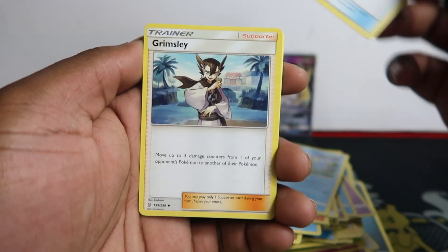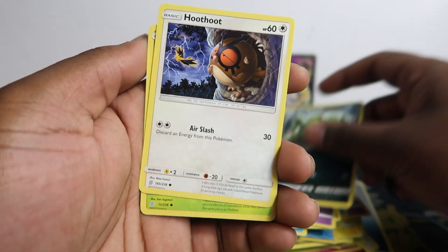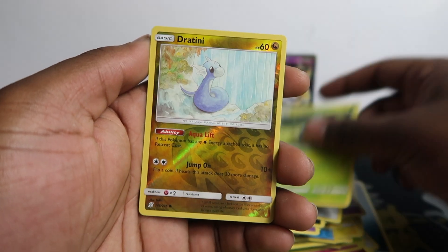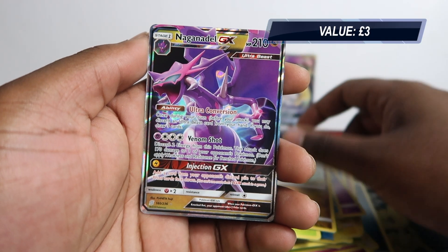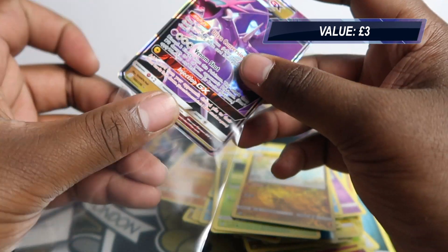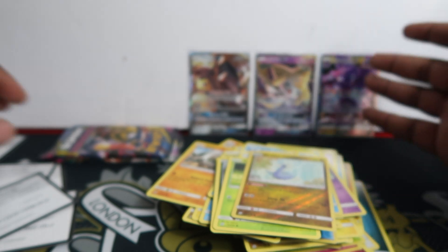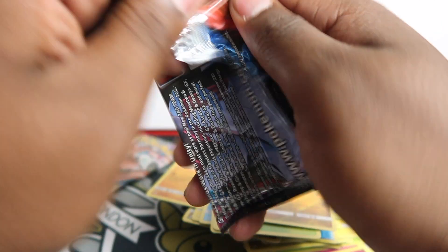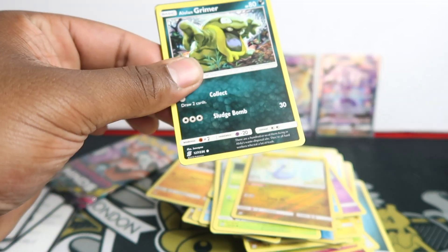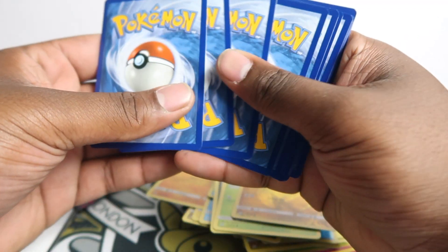Alright pack six — Lapras, Karate Belt, Grimsley, Murkrow, Exeggcute, Grimer, Pumpkaboo, Karrablast, Dratini — and there we go, Naganadel GX! Another GX hit. We're getting a nice few from just nine packs. Let's see the last two packs of this opening.